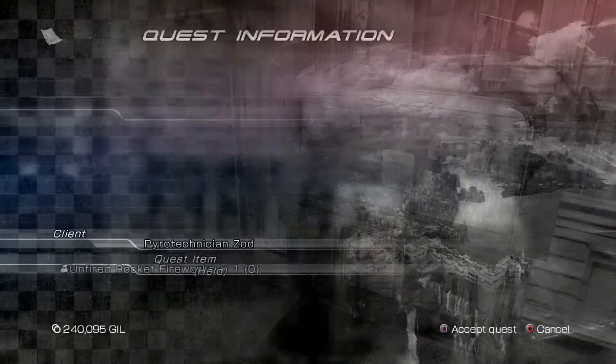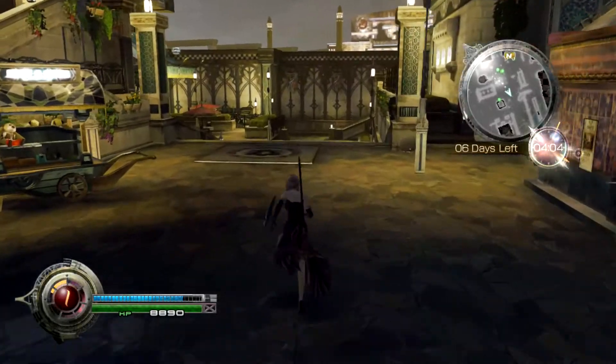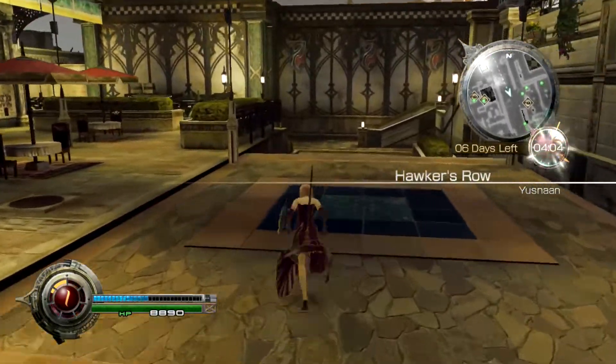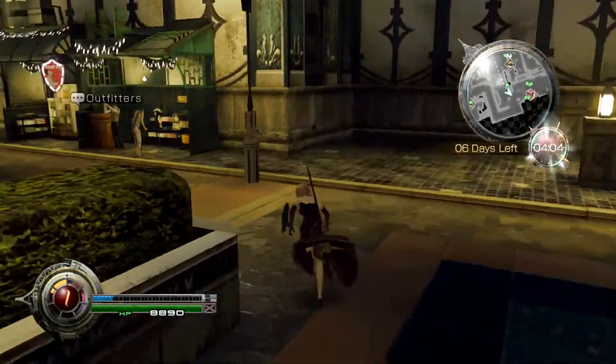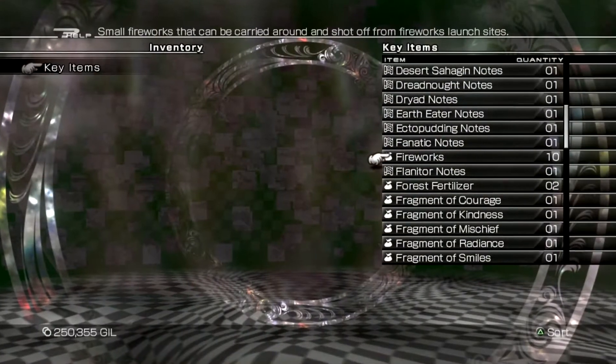This is a quick walkthrough for the quest 'Unfired Firework' in Lightning Returns. This quest becomes available from the Canvas of Prayers in Yusnaan as you make progress through the game. The quest requires you to find a firework that is a dud using one of the launchers in the city.